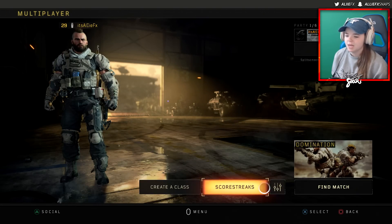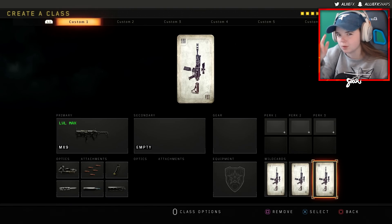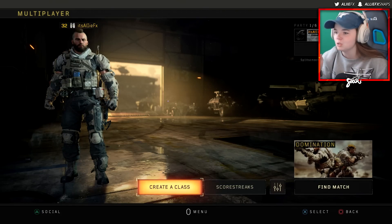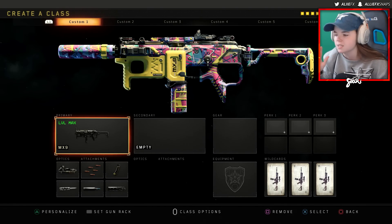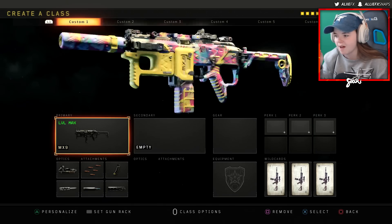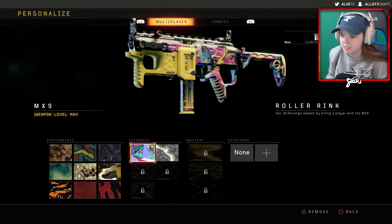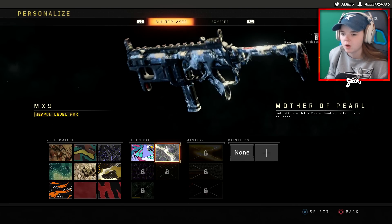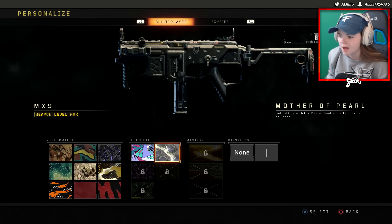So now we got to play team objective. I had to stop the recording, go eat supper, fix my webcam — a lot of different stuff in between this recording and the last one. But I had to get to level 32 before I could even move on to the optic and 5 attachments. So I finally have the class made up. I have a camo on it — I think it looks pretty spiffy. We got the technical camo, which is the 10 revenge medals, and then we also got mother of pearl, which is the 50 kills without any attachments equipped. Looks pretty good — I'll equip that one for this game.